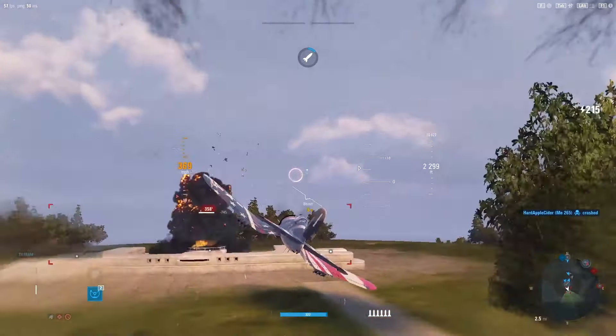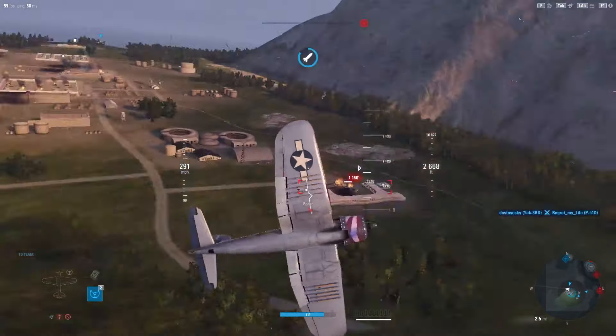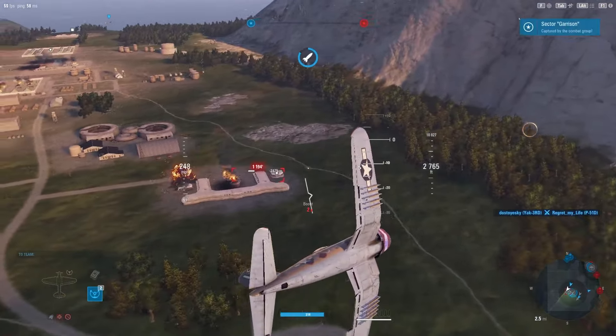I tend to work the edges, but whether I'm ground attacking or killing aircraft just depends on the multi-role. For corsairs I would assume it's primarily kill aircraft first and then ground targets are secondary. Yeah, I tend to save my rockets for when I need to flip a zone quickly. Oh there we go - our Yak just aced the P51!